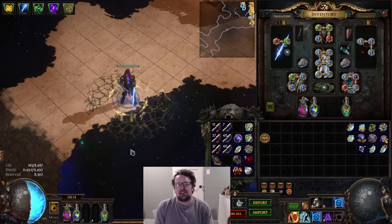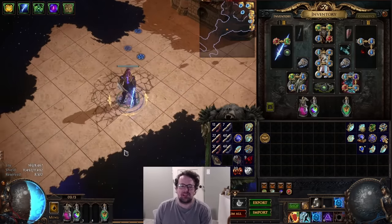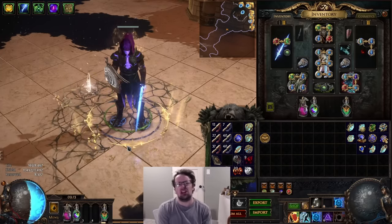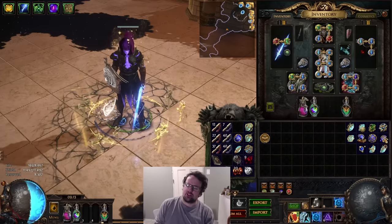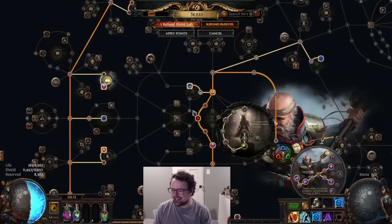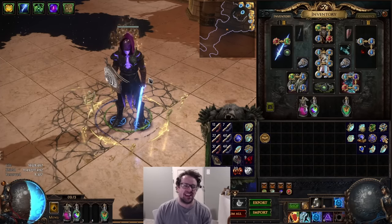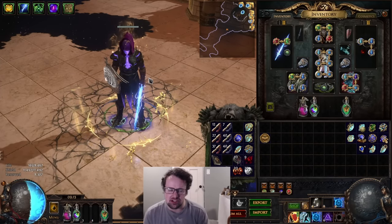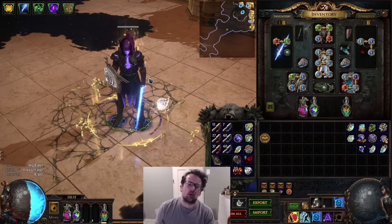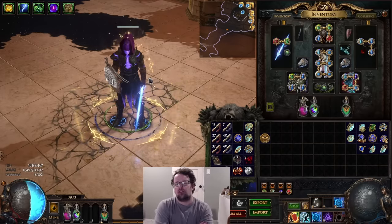Hello and welcome exiles to my Energy Blade Spellblade Battle Mage Inquisitor build guide. It's essentially a character about scaling a large energy shield pool, turning that into a big fat energy blade, and then using the Spellblade support in combination with the Battle Mage node from Inquisitor to give whatever spell you're using a lot of lightning damage. It doesn't matter if you're playing a fire, cold, chaos, or lightning spell — you are dealing lightning damage.